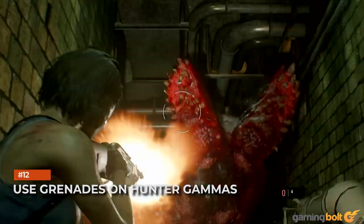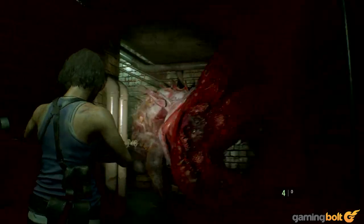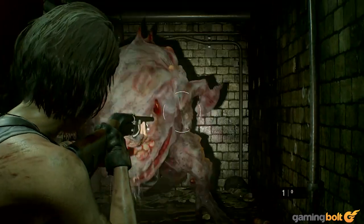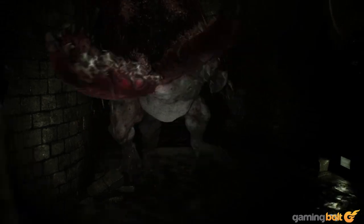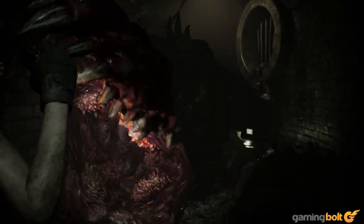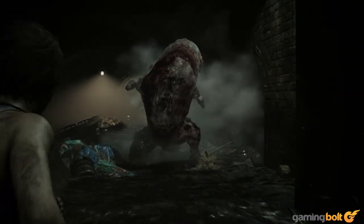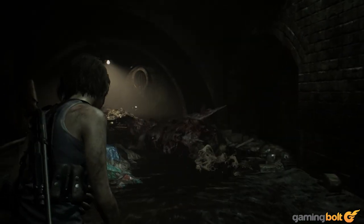Use grenades on Hunter Gammas. Hunter Gammas have returned in Resident Evil 3 and they're among the more dangerous foes in the entire game. Though they're not the most agile, if they get too close to you, they can literally swallow you whole and immediately kill you. When they open their mouths, however, that is the perfect time to toss a grenade at them — even one grenade in such situations can be enough to kill them, at least on normal difficulty. Grenades and explosive rounds from the launcher are also quite effective against Hunter Gammas even if you don't wait for them to open their mouths.